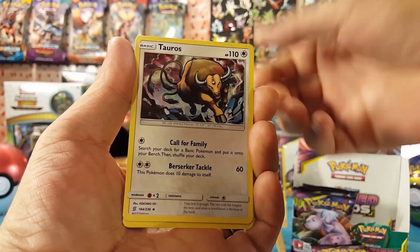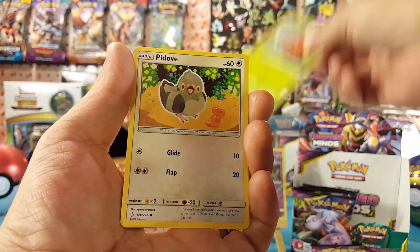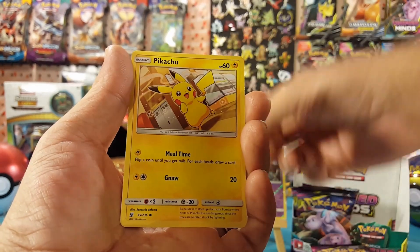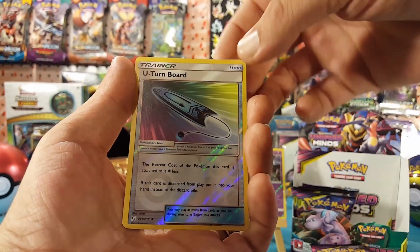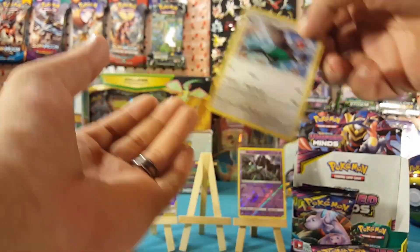Gabite, Tauros, Drillbur, Dwebble, Pidove, Munna, Pikachu. The reverse is a U-turn Board.